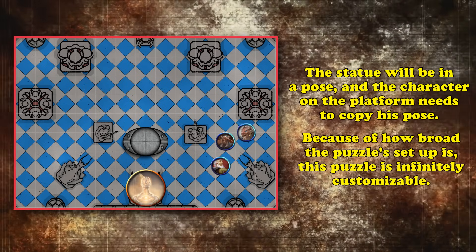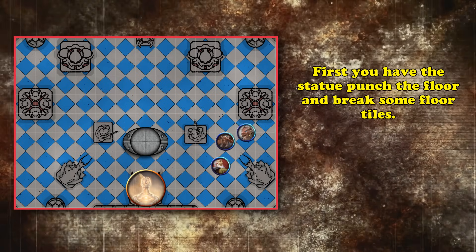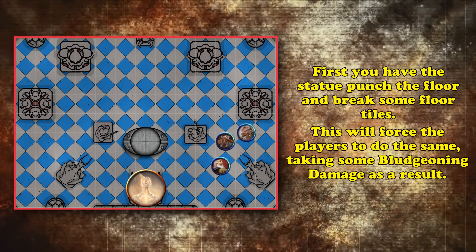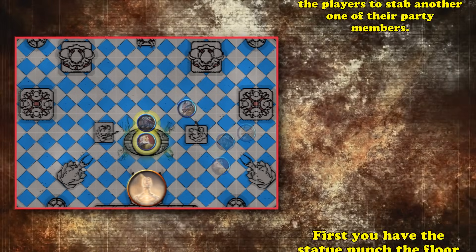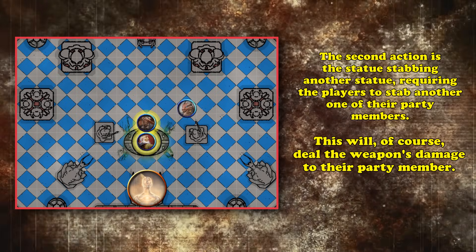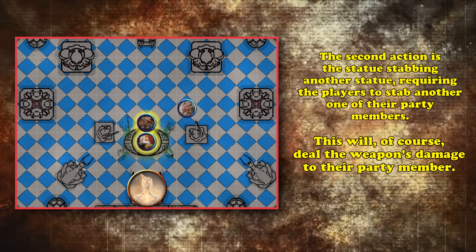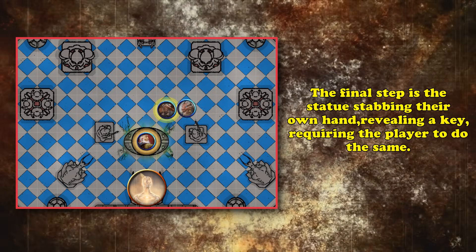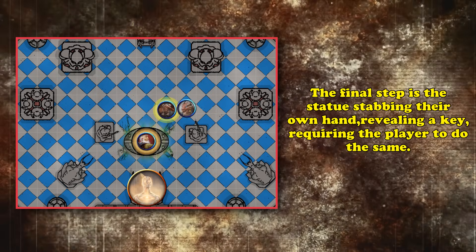Let's go over a sequence of events that might actually be difficult to copy. First, the statue smashes its fist into the floor, breaking some tiles — the player also has to do the same thing, taking a little bludgeoning damage from hitting the ground with a bare fist. Second, the statue pulls out a sword and stabs a nearby statue drawing blood — the characters copy this by stabbing one of their party members with a piercing or slashing weapon. Finally, the statue takes a dagger and pierces its hand, revealing a key inside — one of the players has to do the same, definitely taking some piercing damage.